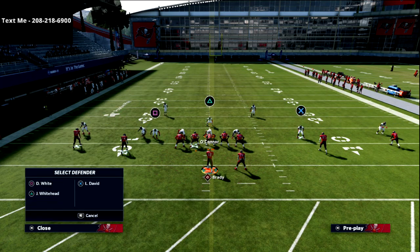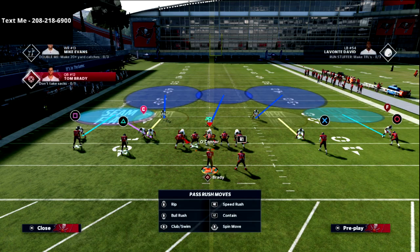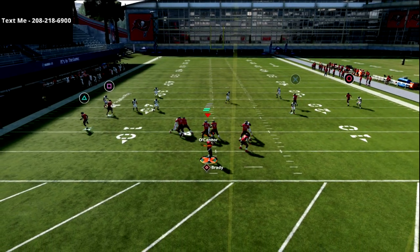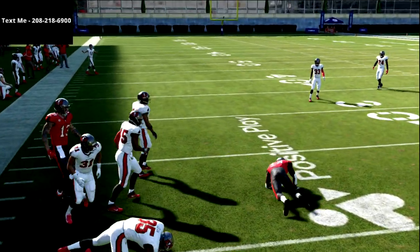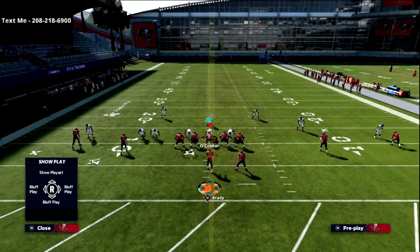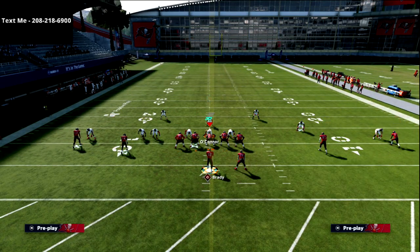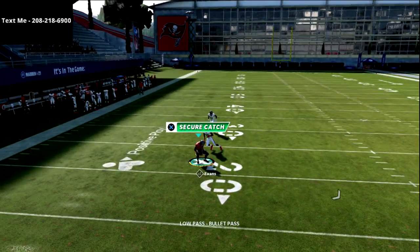Cover 2 Mabel gives you a seam flat, a vertical hook, and a deep third - a lot of coverage on that left side. Against that, it's a curl flat read: seam flat is the adjustment, so you check down to the curl or flat. The key takeaway is that the only zone in the game that will stop the curl route is a seam flat from a linebacker with a 10-yard zone drop. We'll continue to show that throughout this video.